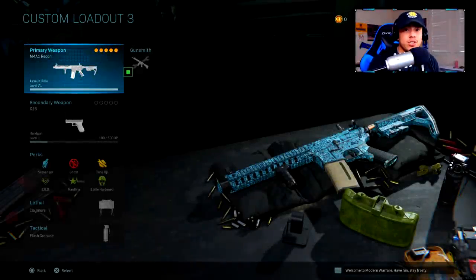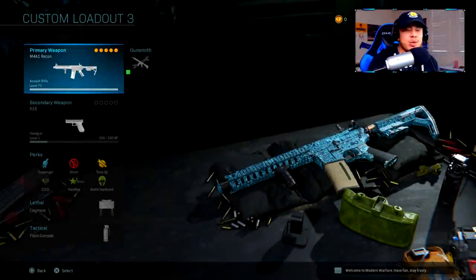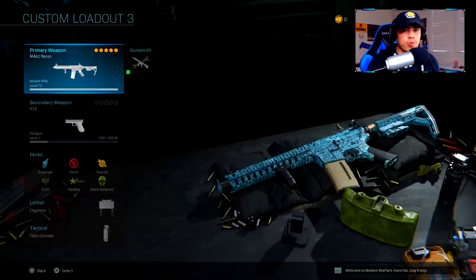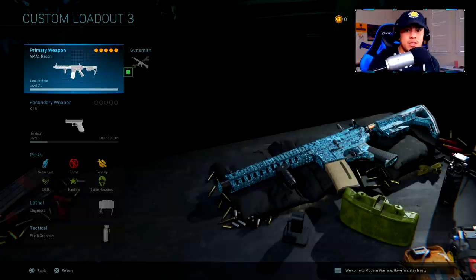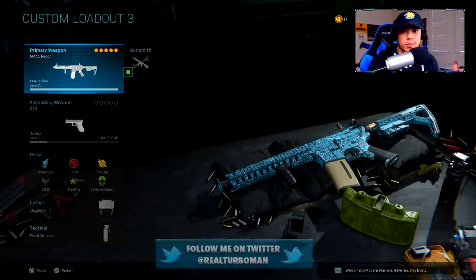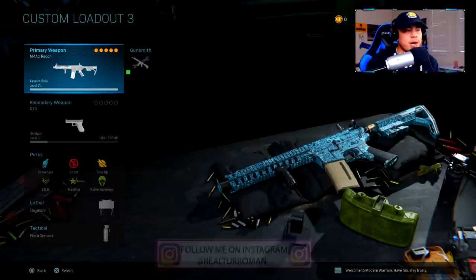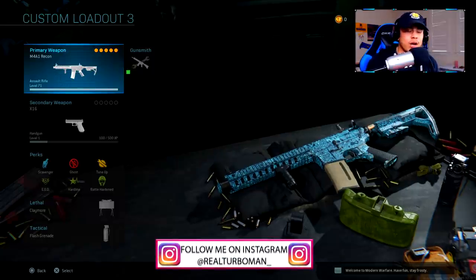I finally have my very first class setup to share with you guys, and that's going to be the M4A1 recon assault rifle. As you can see it's level 71 — I wanted to wait until I actually leveled up this gun all the way through and got to mess around with all of the attachments, because how can I give you a best class setup if I haven't tried every single attachment? My attachments are going to be based around agility, speed, and also maintaining that recoil.